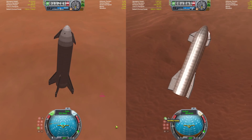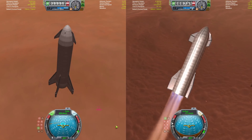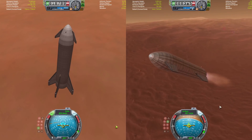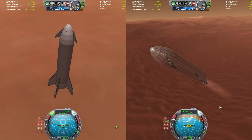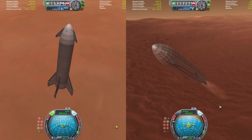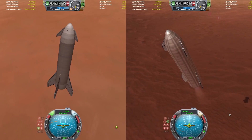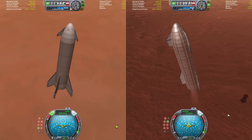Starship's engines have relit — it is flipping retrograde, very epic. The extra engines get cut and now we just have the one sea-level engine for the final landing burn as the landing legs get deployed on Starship. BFR is still a little bit high up, just coming through 10 kilometers in altitude.